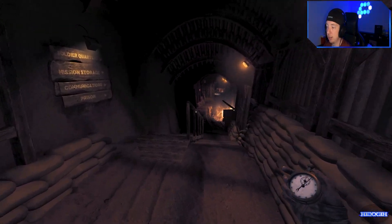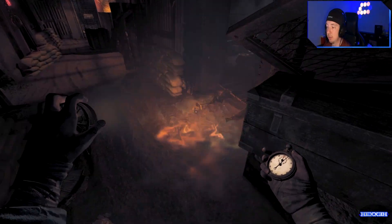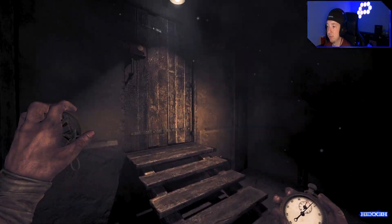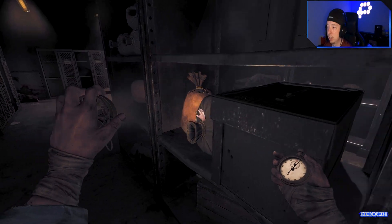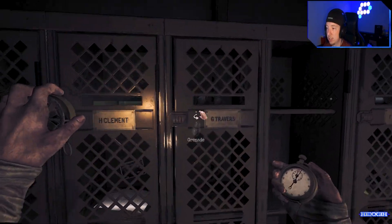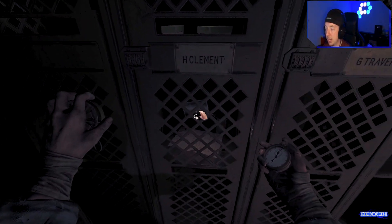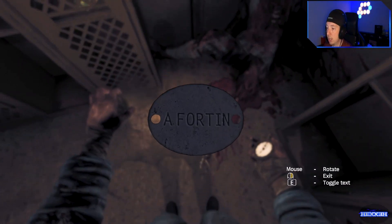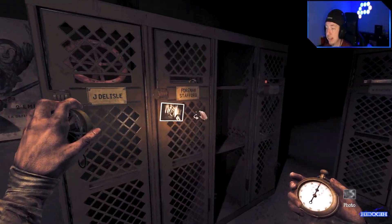Oh, fire! Wowzers. Grenades. Ammo. I suppose I can't get any of this until I find out the codes for all this stuff though. I forgot his dog tag. This is for Fortin — 4841. I think he's the last — oh hey, there's someone I need. Why would that even be in there? Four, eight, four... oh no.